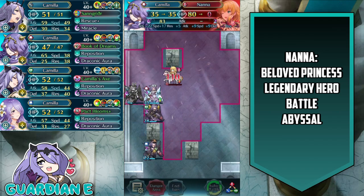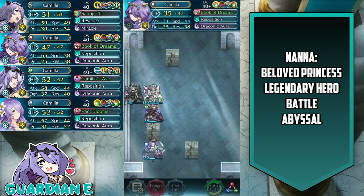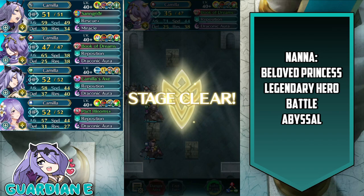We proc Draconic Aura on Nana to get that 110 damage. That is the strategy I employed with Camilla Emblem to clear Nana, Beloved Princess, on her very own Legendary Hero Battle on Abyssal Difficulty. Let me know in the comments below what strategies and teams you ended up using to clear this Abyssal level map. Hopefully you all enjoyed the video!